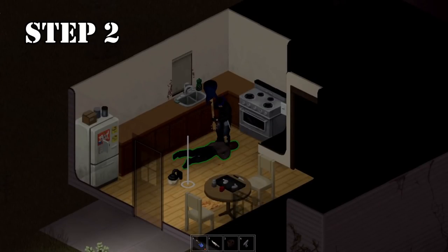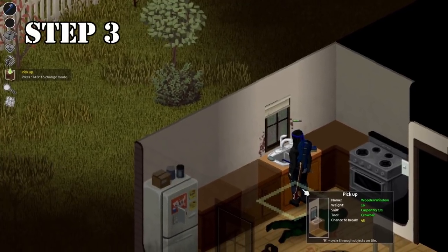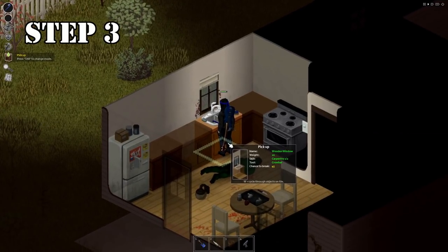make sure it is safe and clear the area. Step 3: with the pickup function, you can take the window out of its socket.